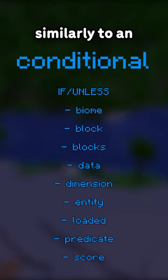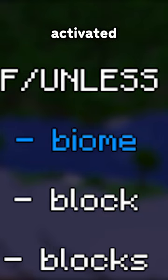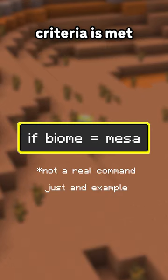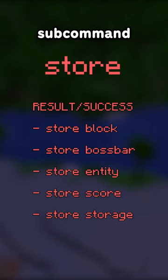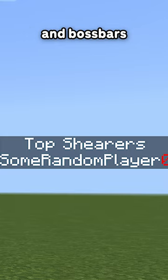The conditional subcommand acts similarly to an if or else gate, allowing you to control who and where the command is activated from, specifically if certain criteria are met. And lastly, the store subcommand lets you store, edit, and change different data values, scoreboards, boss bars, and the like.